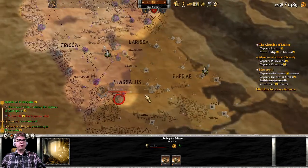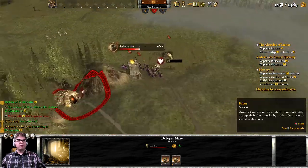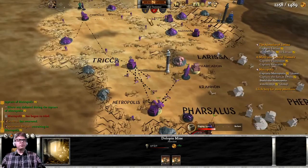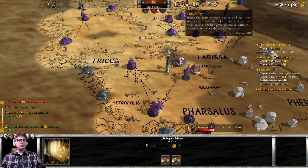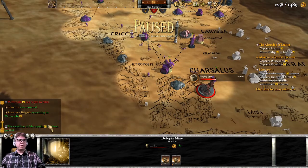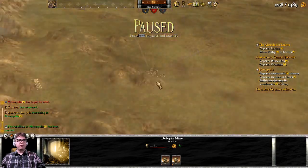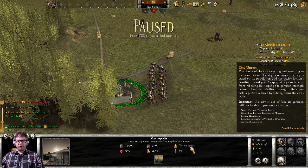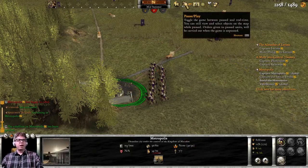The Phocians — okay. Not really at war with the Phocians, but it's fine. Rebellion in Metropolis has been quelled because they've got a garrison in place. They need 30 troops in their garrison, or they will continue to rebel.